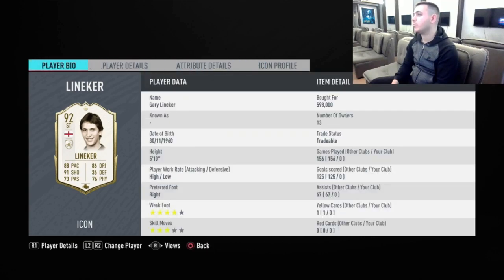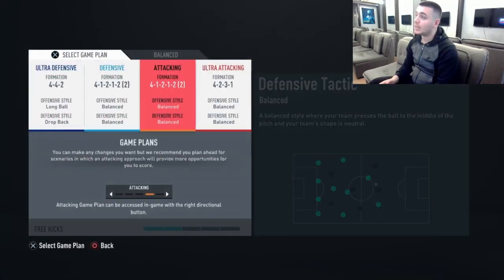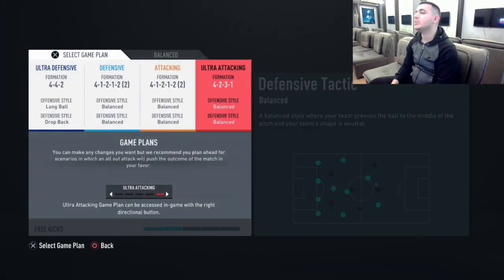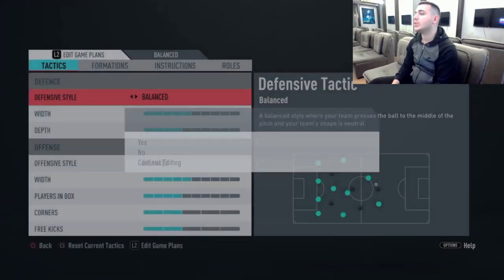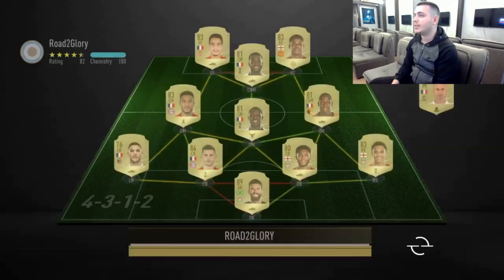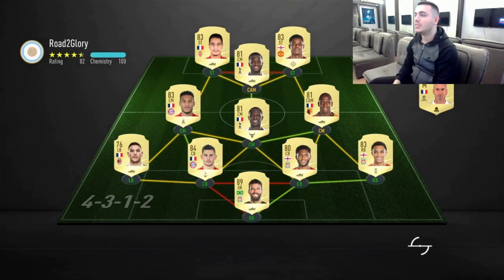Passing isn't his best attribute, and stamina and physical strength are decent, but he's a good all-around striker and for me he is worth the tokens required. I'm going to use him in a 4-2-3-1 narrow formation, and also in a 4-1-2-1-2 narrow formation as the right striker. We're going to see exactly how he performs.